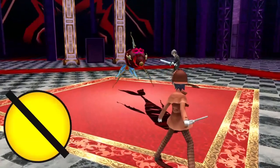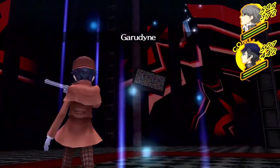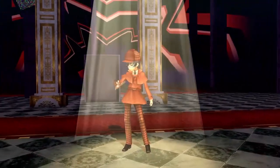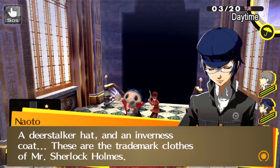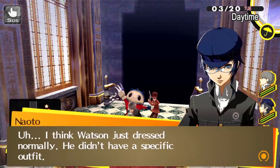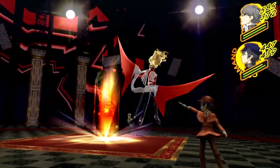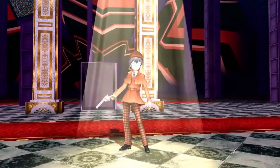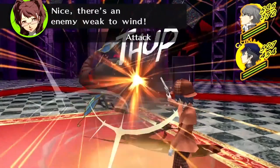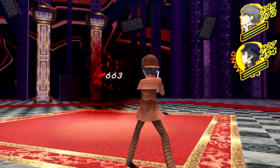In an RPG that stands out as a murder mystery and gives you a party member known as the Detective Prince, I love that one of her unique costumes is one of the most iconic detective designs of all time. Naoto's detective costume gives her the deerstalker hat and brown suit reminiscent of Sherlock Holmes. She and Teddy even have a fun chat about him being her Watson. It's a good look for her, and honestly the only reason it's this low on the list is just because of how late in the game you get it. You can't buy this costume until February 1st, and the very next dungeon after getting it doesn't allow you to wear costumes.